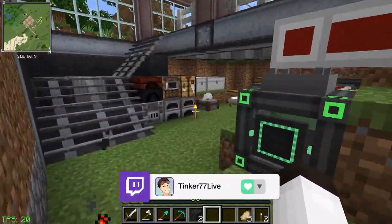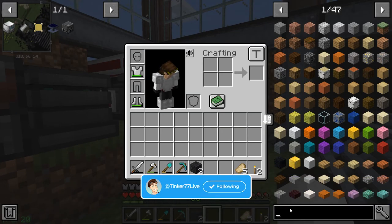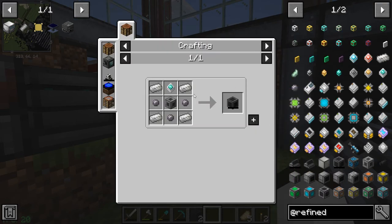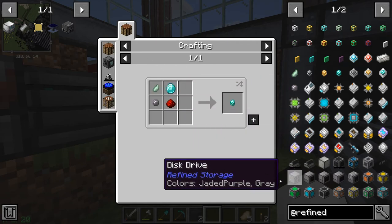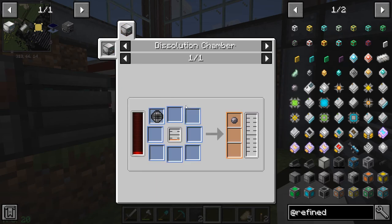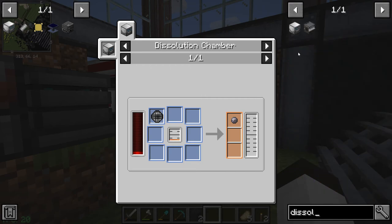The next thing we would try to do is some refined storage, so we can get our kind of storage system done. But of course there is a rabbit hole for that. The first piece you're going to need would be the controller, and the controller here uses quartz enriched iron - we can make that. But the problem is the silicon - it takes you can only make it with the dissolution chamber, so we definitely need to make that.